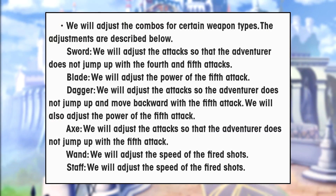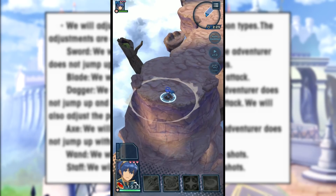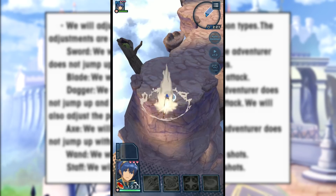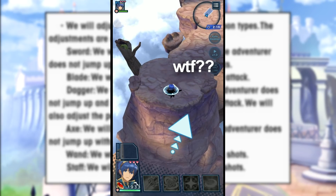The update gave changes to all weapons except for lance and bow. The sword no longer has a jumping animation in C4 and C5; instead the sword does a grounded uppercut. This is a really good change in my opinion. I was kind of worried that the sword was going to lose the super armor effect in the C4 and C5 attack, but it didn't — it retained that tech.